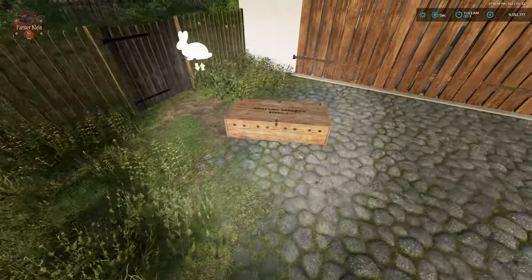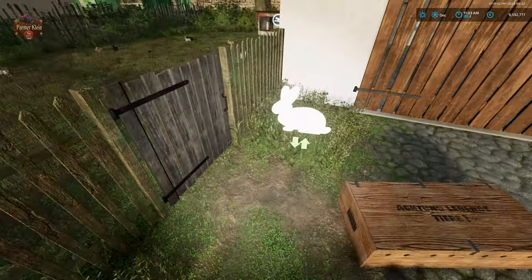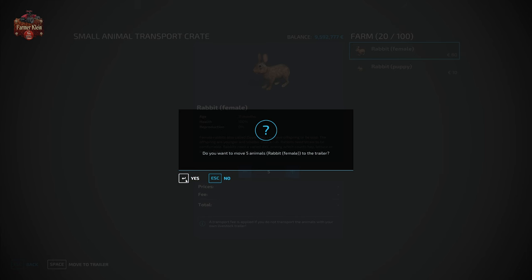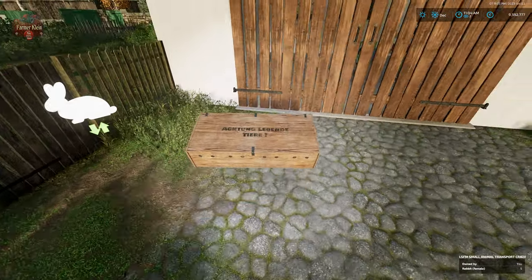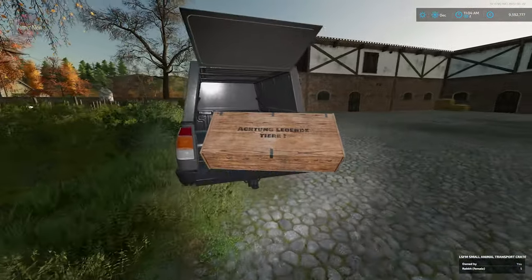Once you've decided you have enough rabbits, right now your only option is to continue using the small animal transport crates and transport them back to the animal dealer the same way you acquired the first 10. That is, put them into the crate, take the crate, put it in your truck, take it back to the dealer, and sell those rabbits.